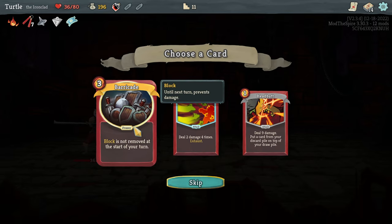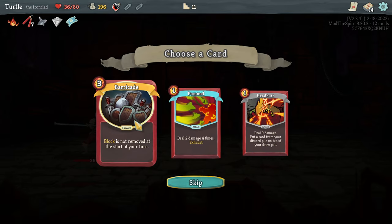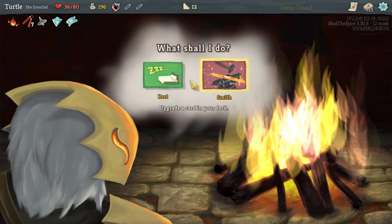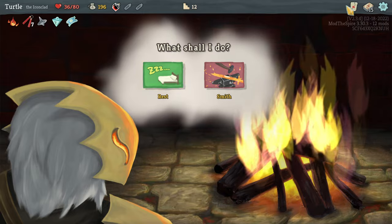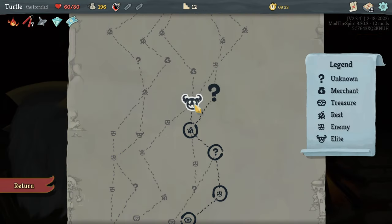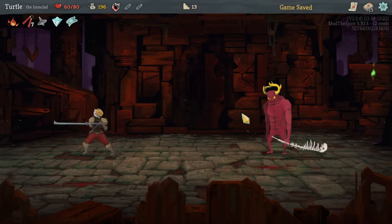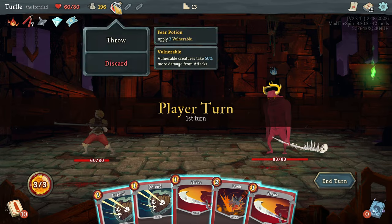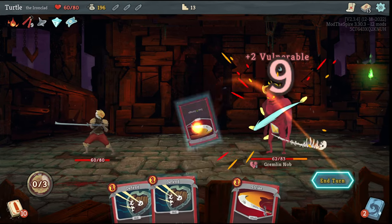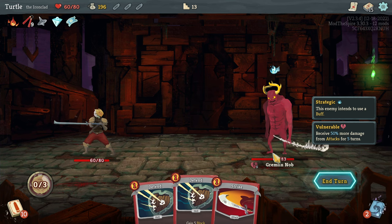And Barricade — block is not removed at the start of our turn. That's potentially pretty good, but for three energy it is a little steep. I'll grab it and see. What we got coming up next — the elite's next, I probably should rest. Unfortunately, because there's one elite that I know of that can basically destroy us — and it's this one. We'll put vulnerable on him, and more vulnerable. Basically every time he sees a defensive card, this guy gains damage.